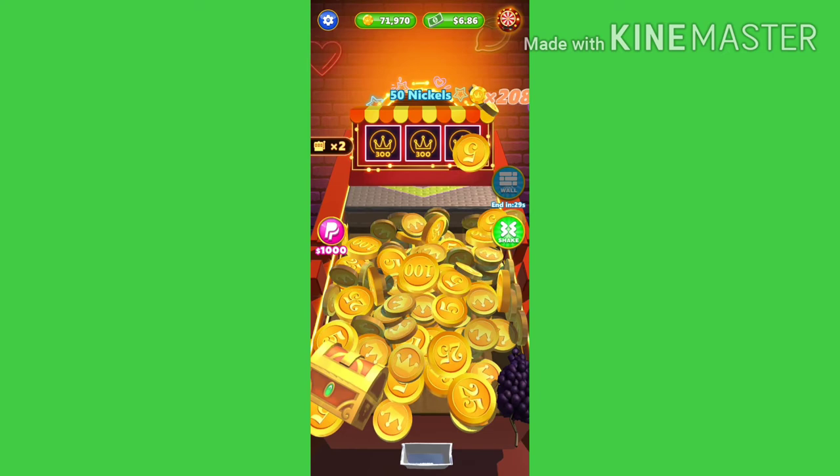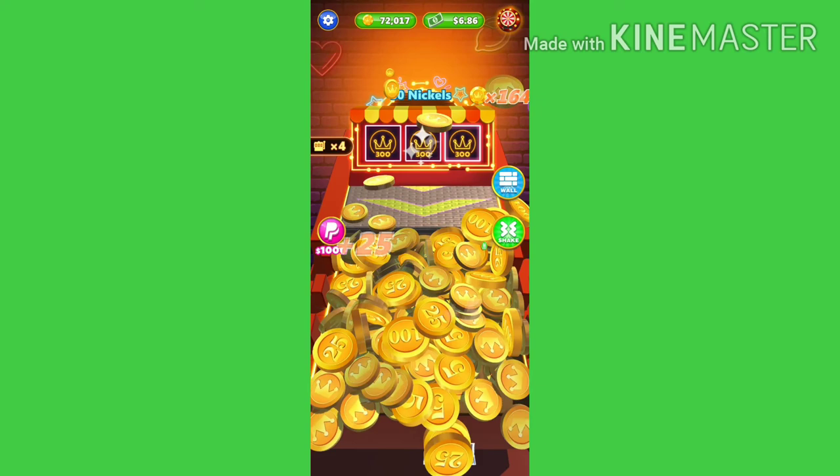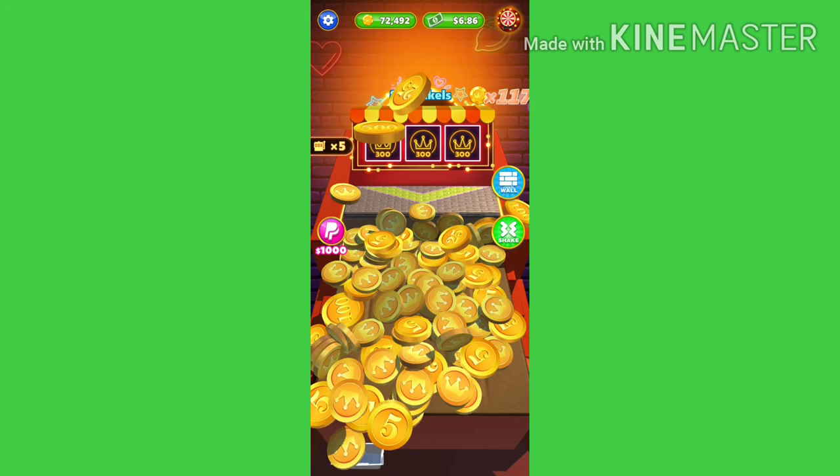Madali lang po talaga kumita dito sa Coin Dozer. Makikita nyo, malalaglag naman. Dun sa chest, meron akong available na 1 shake at saka 15 coins. So kung gusto nyo i-double, click nyo lang yung double, manunod kayo ng ads, makakuha kayo ng doubling premium doon, madudublay po yung premium.